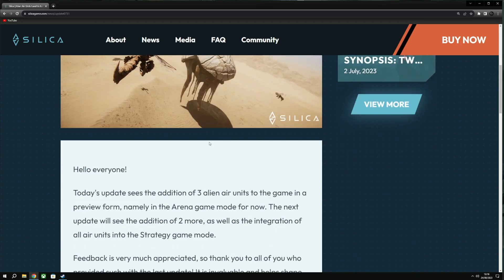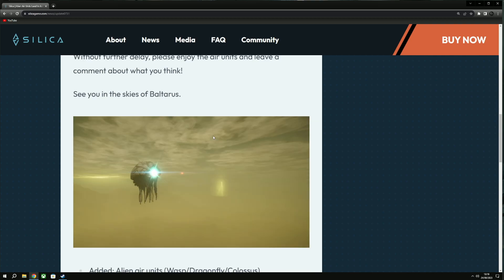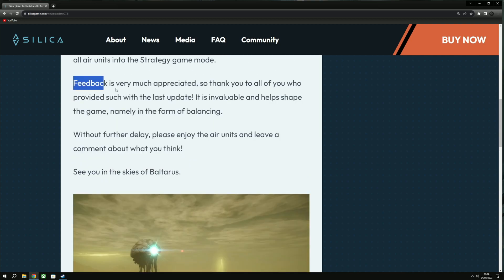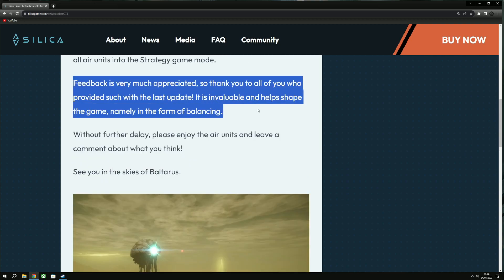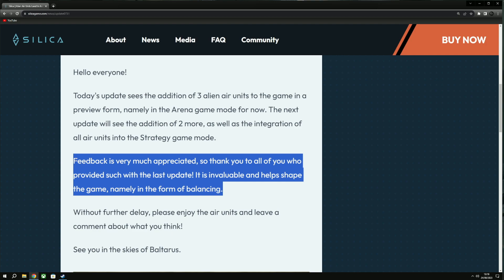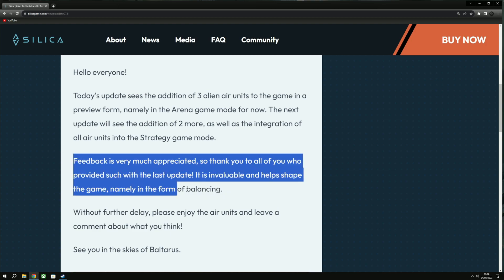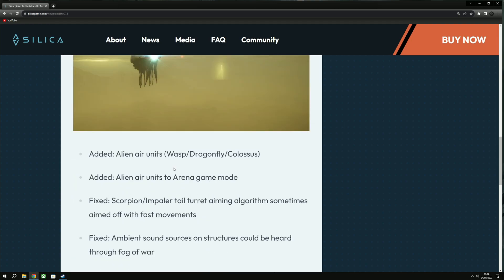We're jumping into the newest patch. Thanks for the feedback — it's very appreciated and invaluable, helping shape the game mainly in the form of balancing. Thank you for the feedback regarding the human air units. It's good to see you interacting with Dram and making sure he can get those balancing changes out. There are still more to come, but he has now started balancing and we can see it in this patch.